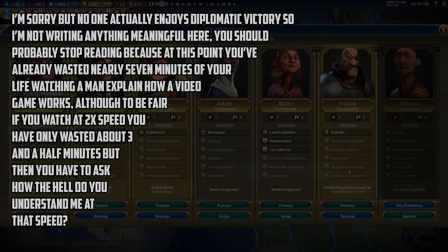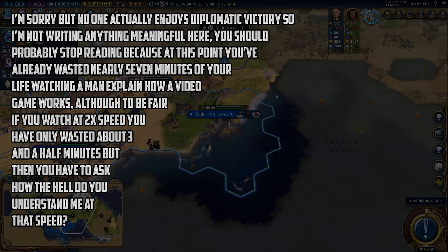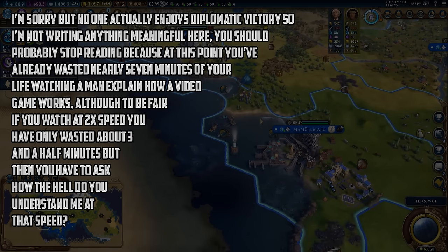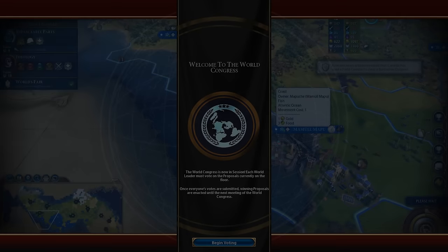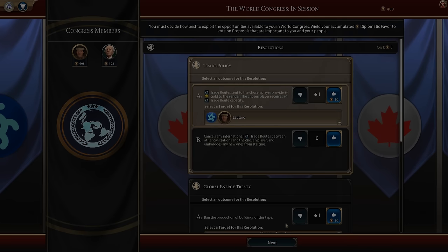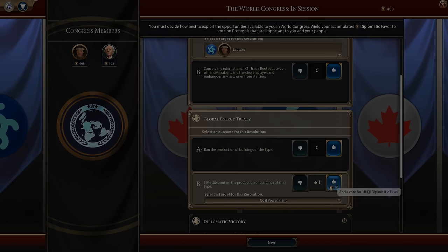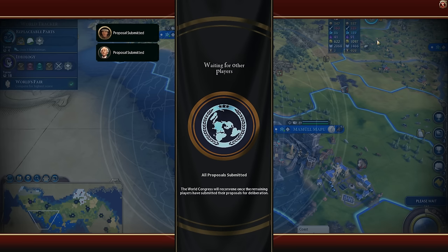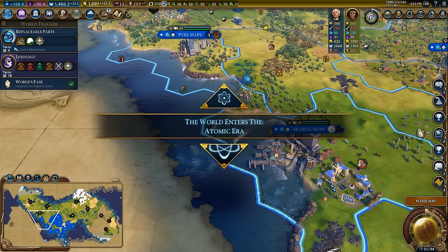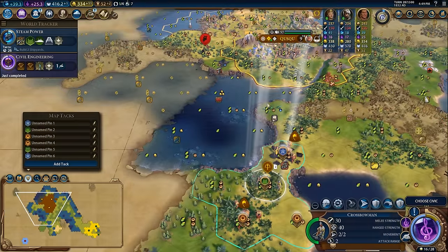It also works well for diplomatic victories on paper, due to the massive production allowing you to pump out diplomatic favor and build wonders quickly. One extra tip: you're probably going to want to throw in a single farm triangle or farm diamond into each city doing this strategy to take advantage of the massive housing from aqueducts and dams. You'll also need to feed the specialists working in the industrial zones to give you the extra nine production once you have the coal power plant up. Try to squeeze out a builder here or there to chop the tiles you want to place a district on.